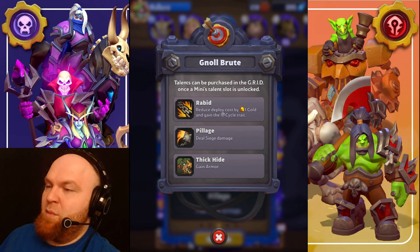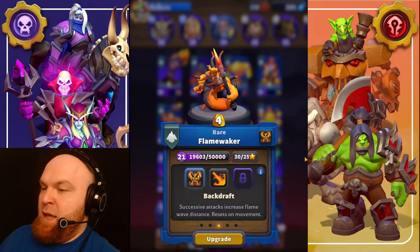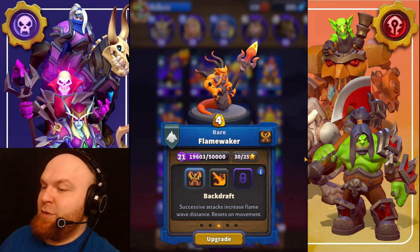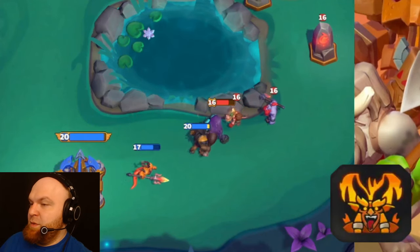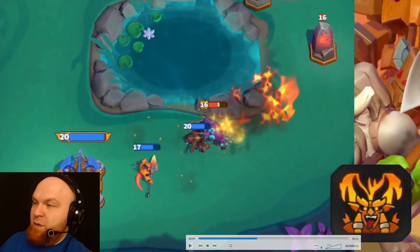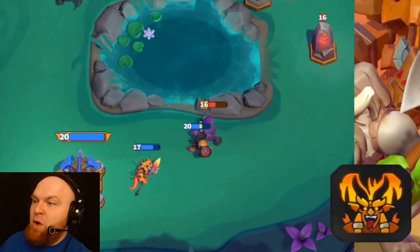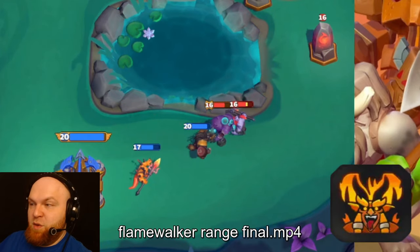Flame Walker talent number one: Backdraft — successive attacks increase flame wave distance, resets on movement. Here's what you need to understand: the first attack extends to here, the second attack extends further. It does increase the wave size, but after two attacks you're at maximum range — you only need two attacks to reach maximum range.